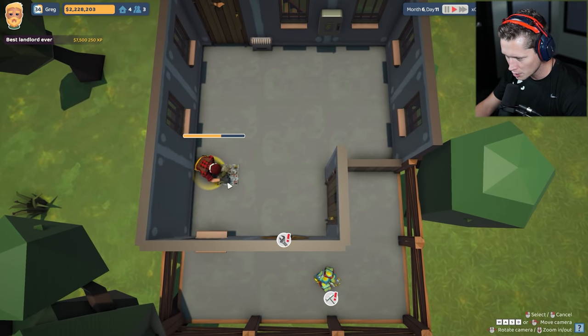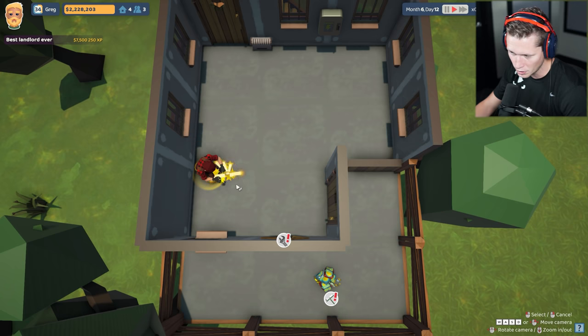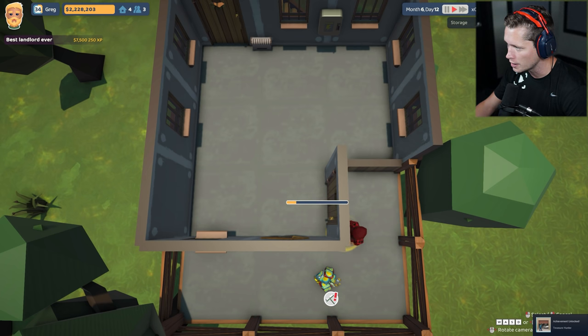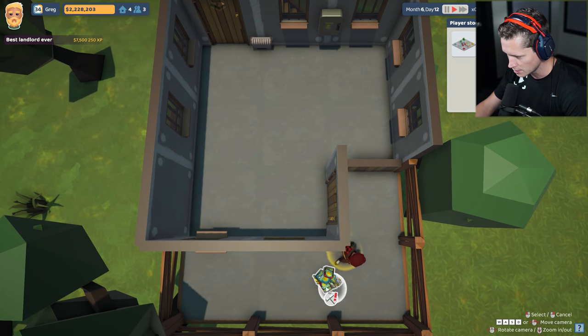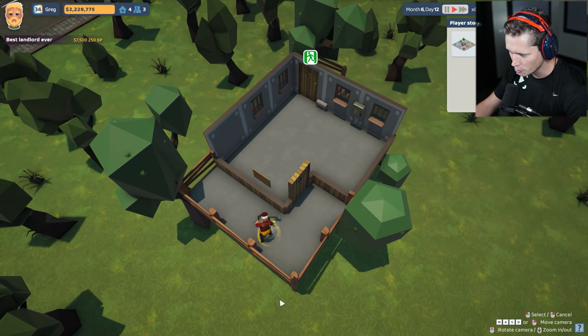Looks like we're restoring - what is this, like a computer board? I'm not sure what it is. I'm gonna salvage it - it's a new item. We're gonna throw that in our inventory. I guess since it's been salvaged we can purchase it now. It's a board game, a children's board game - looks like maybe Sorry or something like that. It looks like we've got a nice little balcony out here.